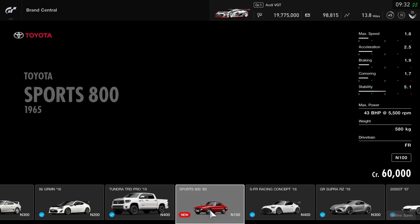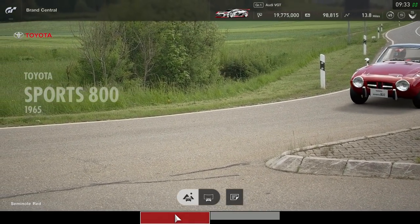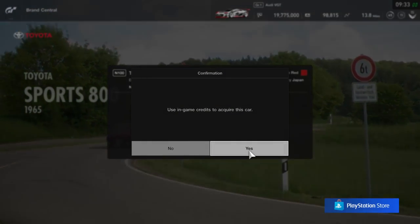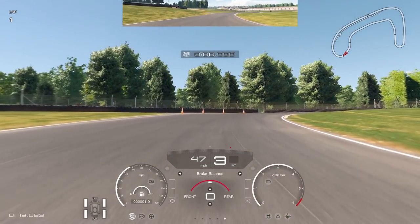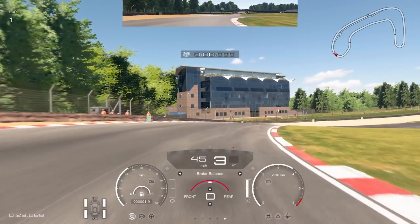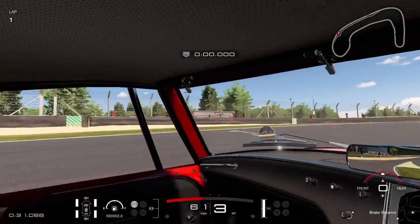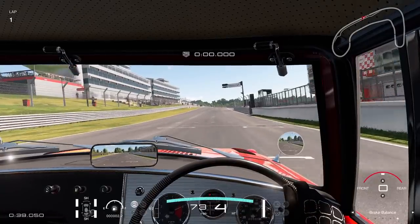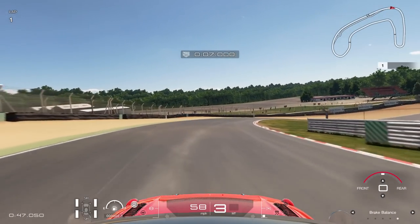Next up is the Toyota Sports 800 1965 model — a very, very small car with almost no horsepower. A fridge would probably have more horsepower, honestly. We're taking it around Brands Hatch for a test drive. You can hear it — it literally has no power. It could be entertaining with a full field of these cars, but I don't really play GT Sport for this; GT Sport is more aimed at the race cars.